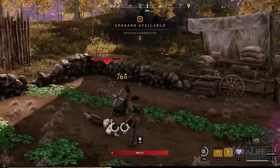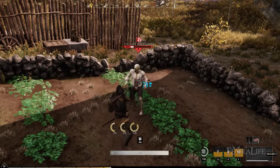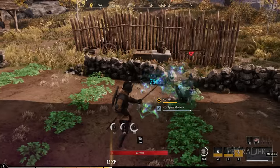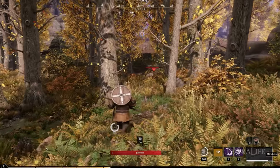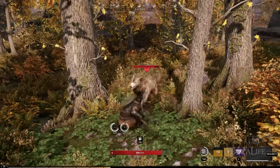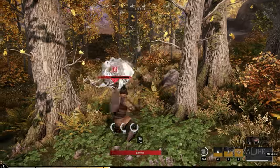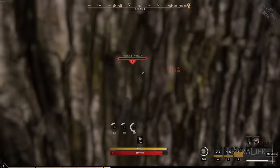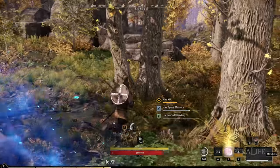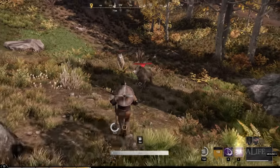Both the Sweep and Cyclone abilities, if you have them slotted, do strike damage — also called blunt damage — which is good against undead enemy types and neutral against animals. So if you're questing between animals and undead, having these two abilities on your bar to face undead enemies, and then using light and heavy attacks for animals, would probably be your best bet.